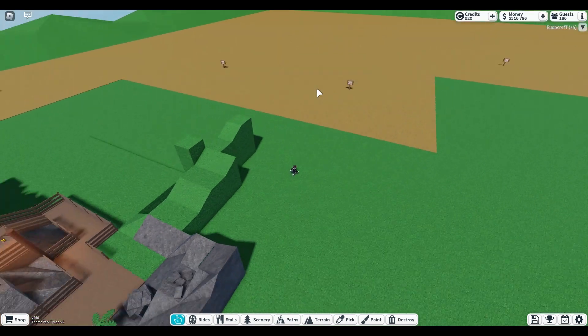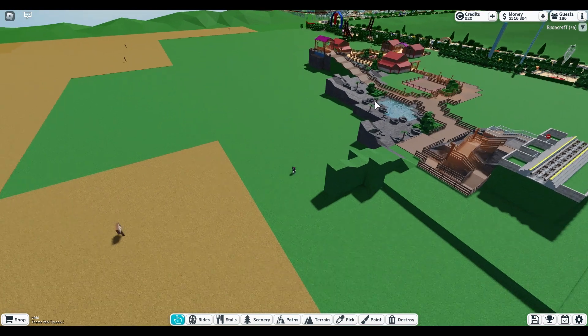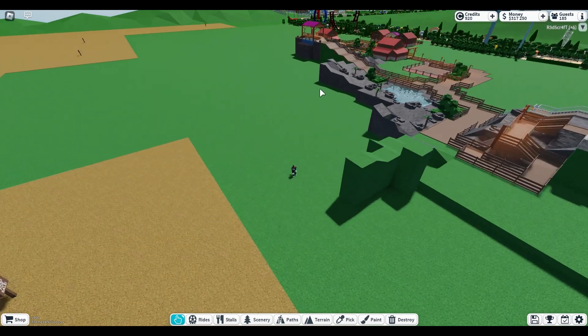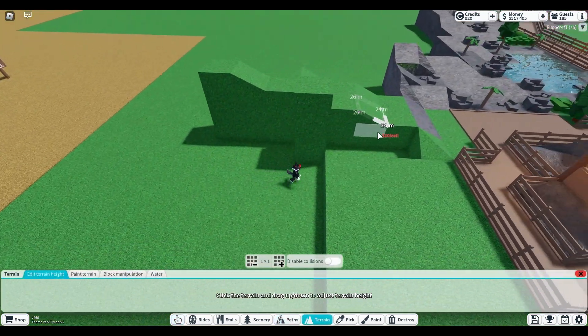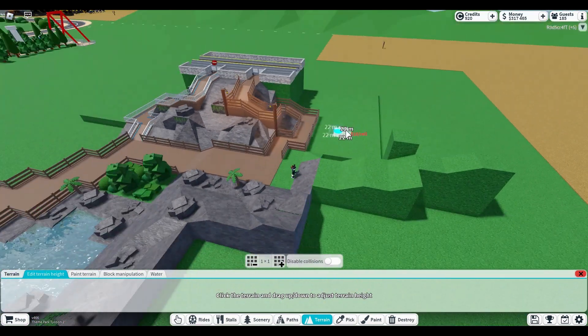Which doesn't leave us with too much room back here for rides and stuff. I did mention in episode 3 about having that big rollercoaster lift hill going over this section to just make this look a bit more exciting when you first enter. But I don't know that that's gonna happen, if I'm gonna be completely honest.